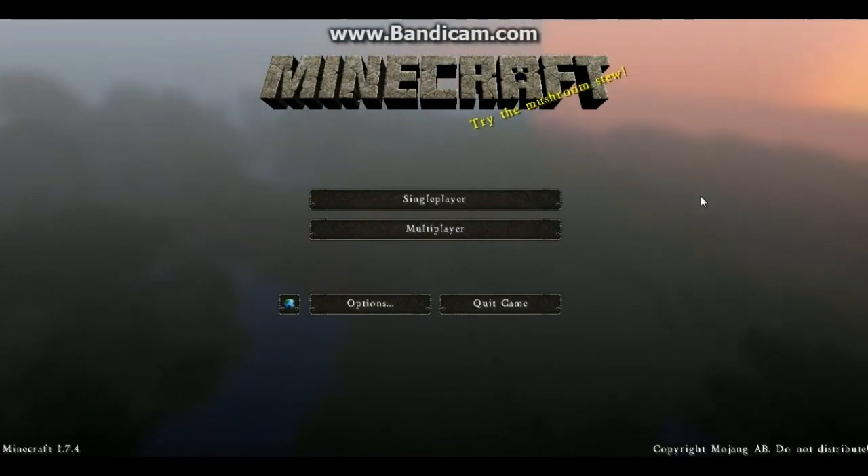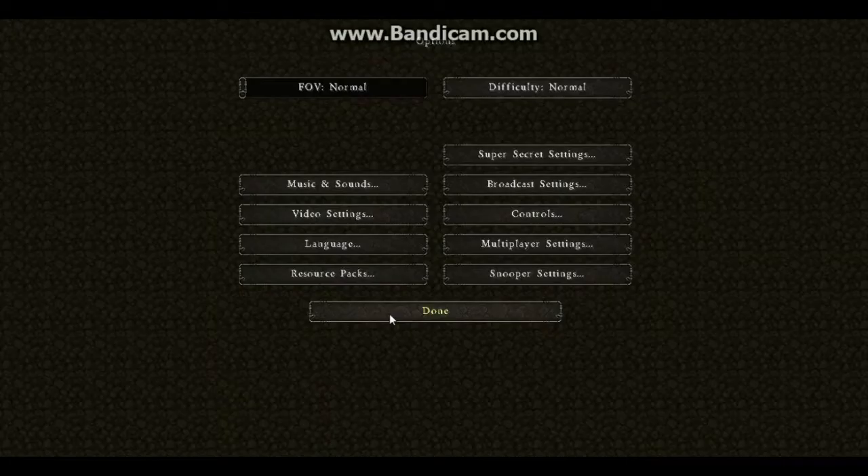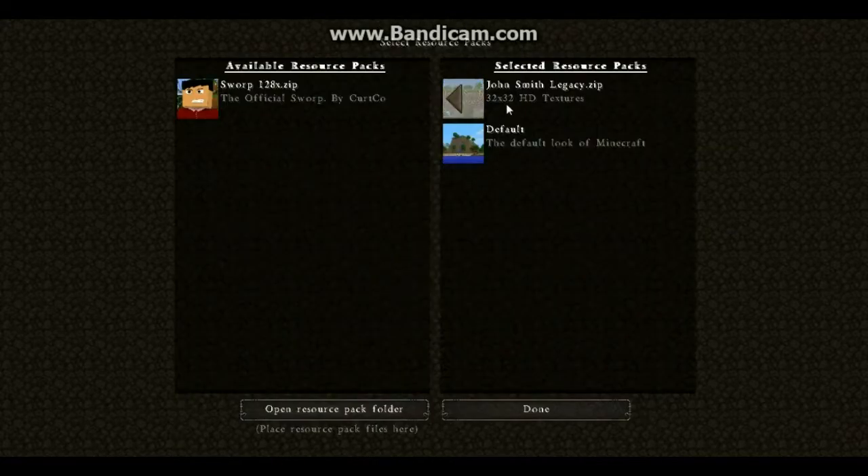Hey everyone, Pinhead911 here and today I got my first texture pack review. Today we have the John Smith Legacy Texture Pack, which is 32 by 32 HD textures and it's supposed to be based on medieval times. So if you want that medieval times feel, then this is definitely the one to get — it's the John Smith Legacy Resource Pack.